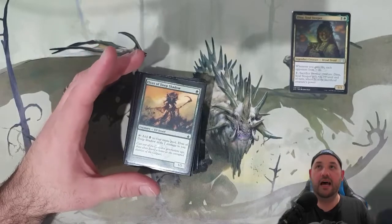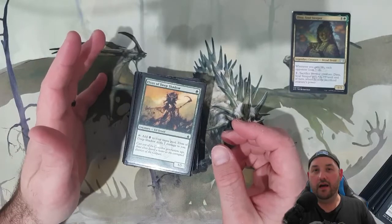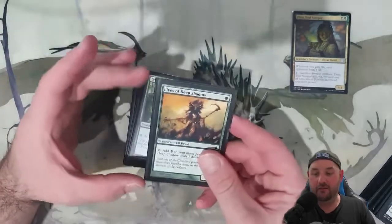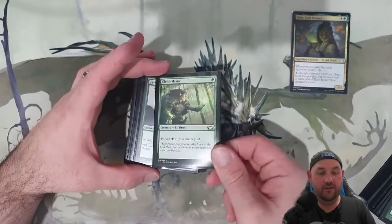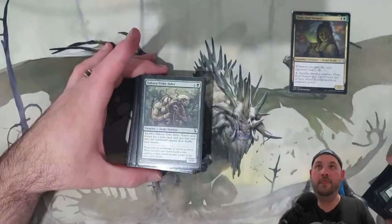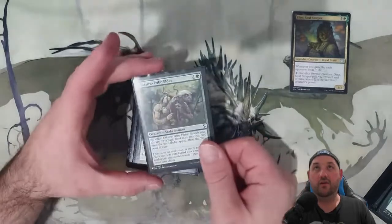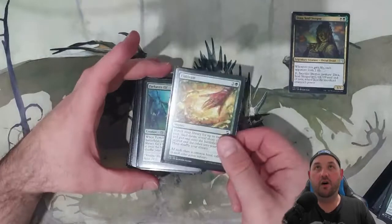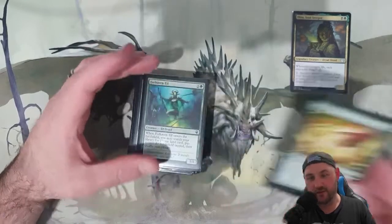Those are the fun cards. We are in green so we've got ramp. I did try to focus on more creature ramp: Elves of Deep Shadow gives us black but deals one damage to us — we've got life gain so it doesn't really matter. Elvish Mystic taps for green, Fyndhorn Elves taps for green, Llanowar Elves taps for green — super cheap mana dorks. Sakura-Tribe Elder sacrifices itself, which is great. Cultivate is nice because it draws us the additional land for our landfall effects.